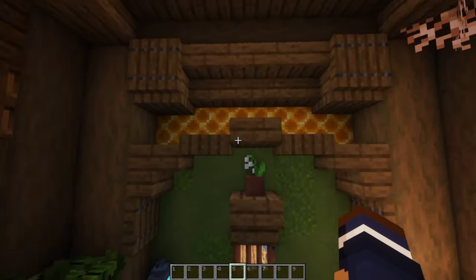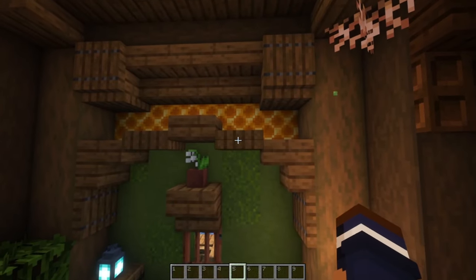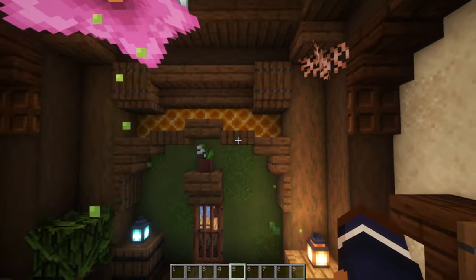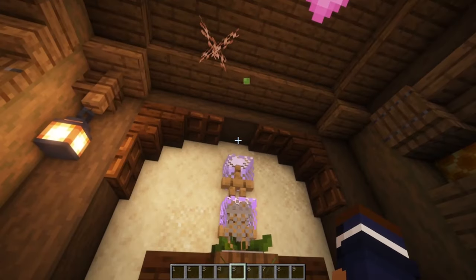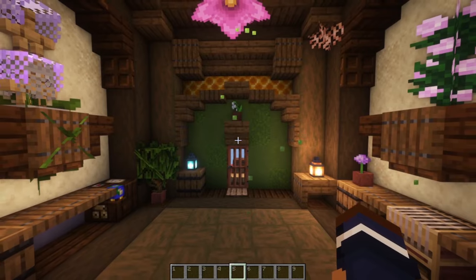On that note, I really love this arch design. I recently discovered how you can put two trap doors on top of each other, so you can make a much more subtle archway instead of the usual stair trap door arch. And I just love this entryway so much.